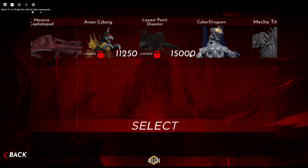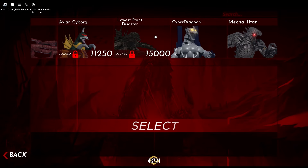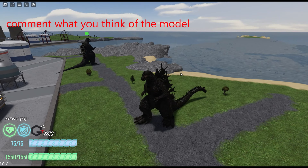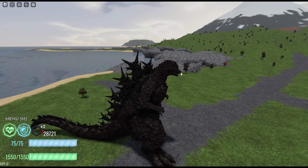This one has finally been added into the game. Let's go check out the lowest point in disaster: 15,000. First impressions — this model looks really good.